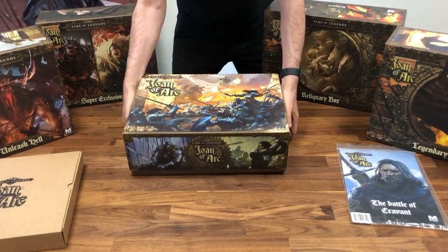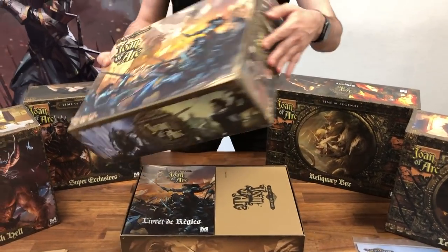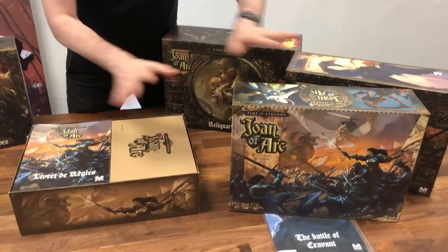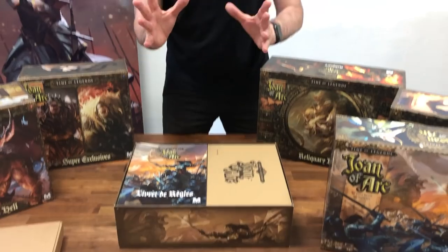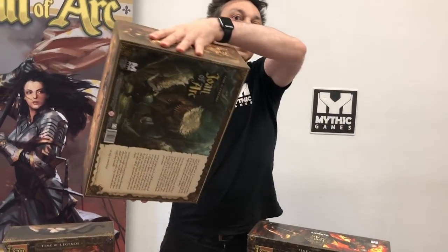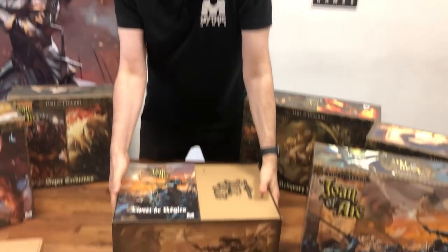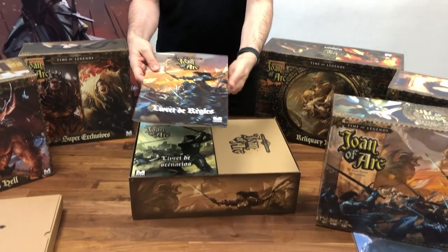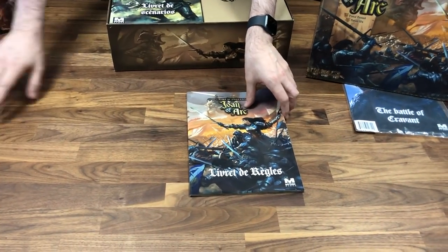This is the lid — this is the French version of the box. We have an English version, so you only receive the localized version that you chose. The English ones will have everything in English, including the back of the box. This one is in French; the other is in English. The rulebook and scenario book here are in French, but you'll have them in English if you chose English.